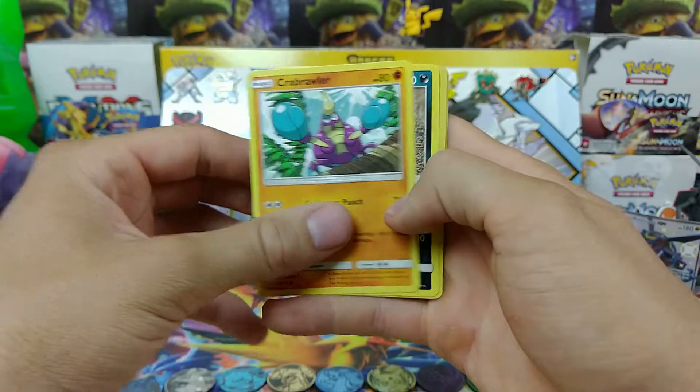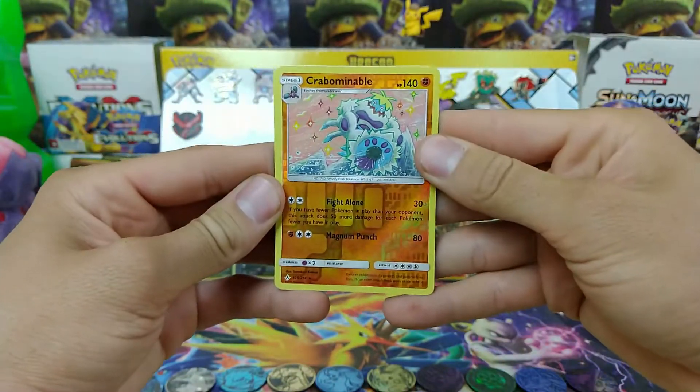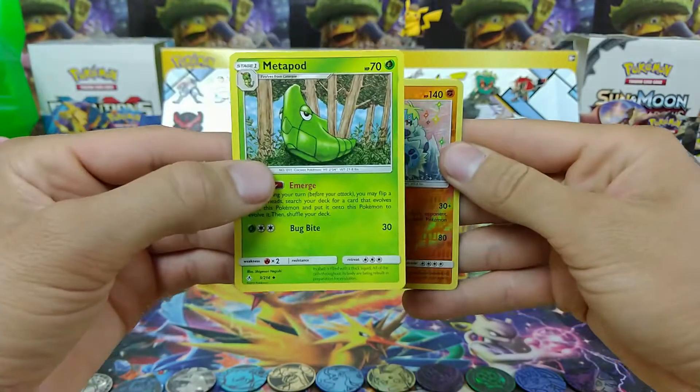Crabrawler, Sand Isle, and a Reverse Crabominable. All right! Coming from the rear, Metapod.